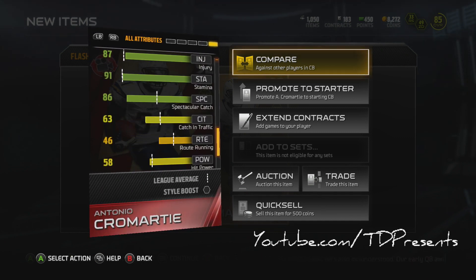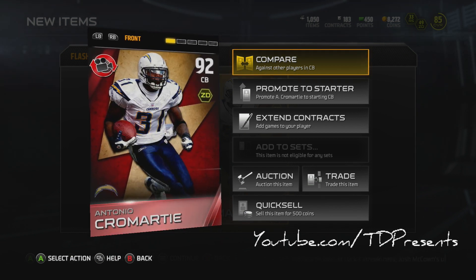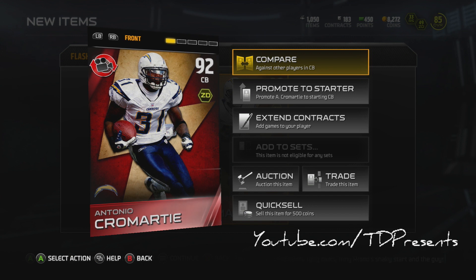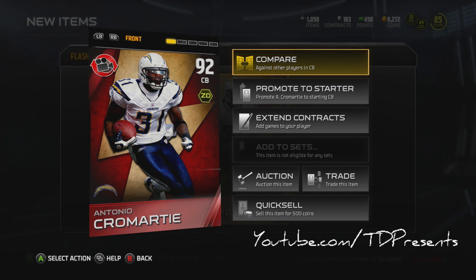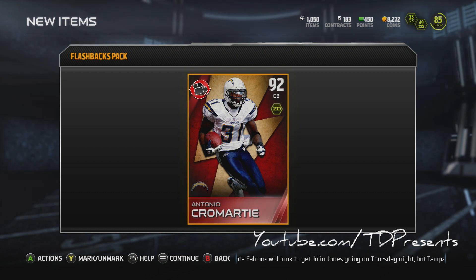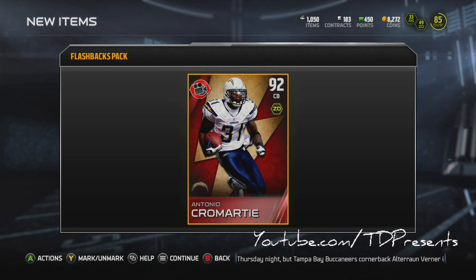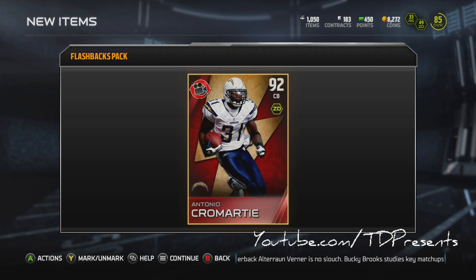This was totally worth it. I just feel so relieved — I thought for sure I was gonna get a Josh Cripps or something. Not that it's a bad card, but I spent so many coins and it pays off as we get this 92 overall Antonio Cromartie. I'm pretty pumped to bring you guys some gameplay with him. I can tell he's gonna be an absolute beast. He is gonna fit in with TD nation just fine. Let's take a couple more seconds to look at this card — it looks awesome, it's gonna play awesome. I won't have him for my playoff games in the next video because I actually did this after the fact, but we will have him for at least one season and then we'll see where it goes from there.